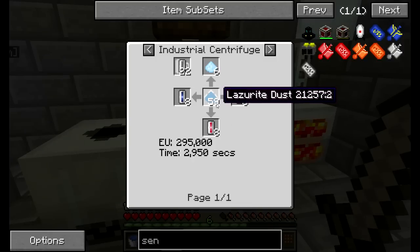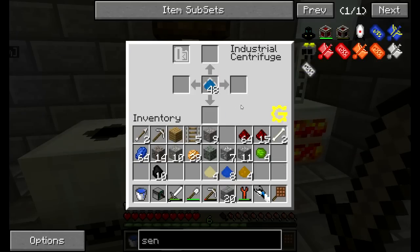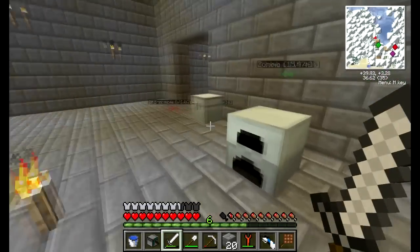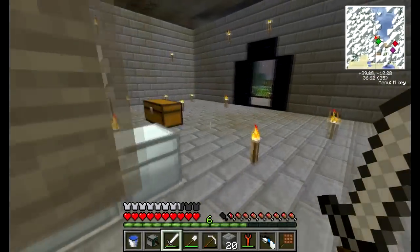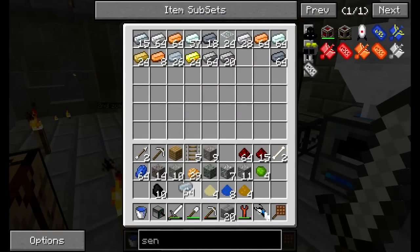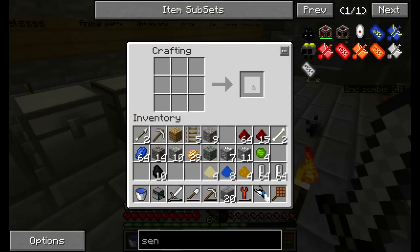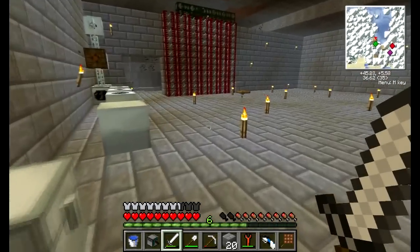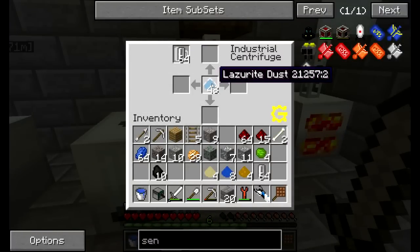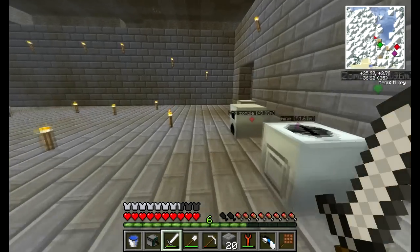Problem is, we need 59. So if we put 48 in there, nothing's going to happen. Even if I put the cans in — oh, I'm going to have to get some tin. Should have already got the tin. Nice bit of tin there. We need 22 of these in there, and 59 of this which we don't have, which means we need to wait another 20-odd minutes to make more.